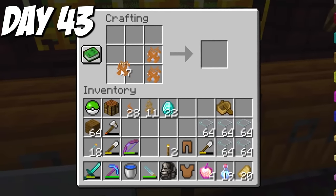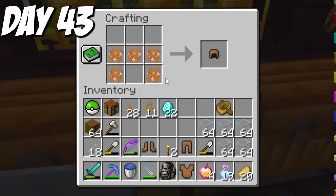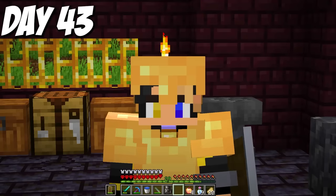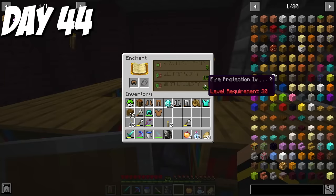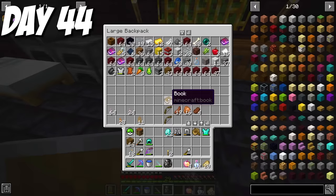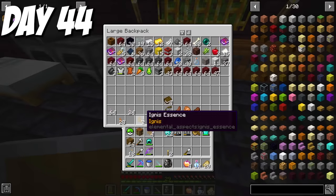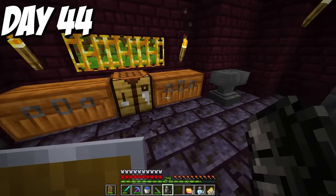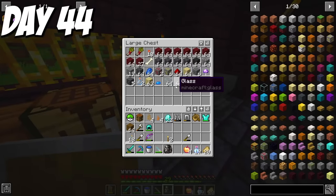This armor had insane defenses, gave Regeneration 1, and permanent fire resistance. This was a really big moment. Day 44, my goal was to enchant the Ignis armor. I hadn't fully mastered the Ignis element yet — to master the element I had to defeat the aspect of that element. Aspects were powerful bosses and I wanted to be strong enough to safely defeat them.